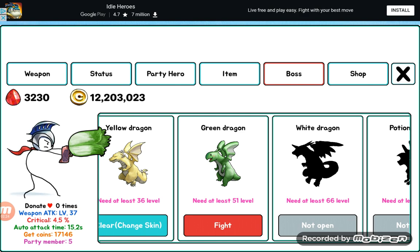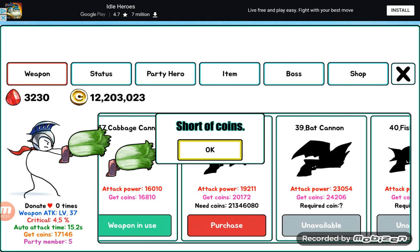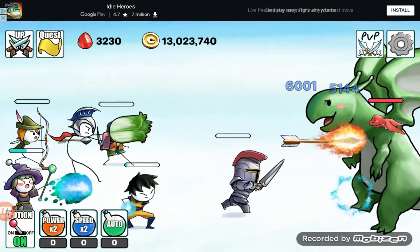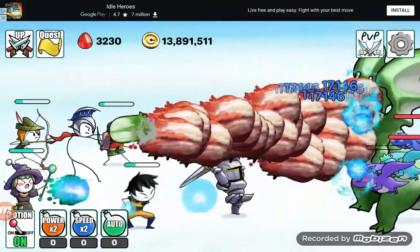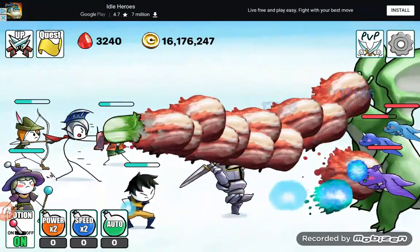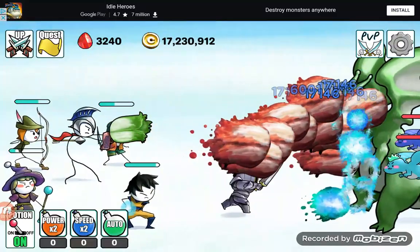I'll just level it up more just in case. As you can see I'm about to get the star cannon and it's number 38, so I need to get a lot of it. Look how much money I have next to the gems — I just need to get a lot of money so I have enough to get the next weapon. I don't have enough yet.